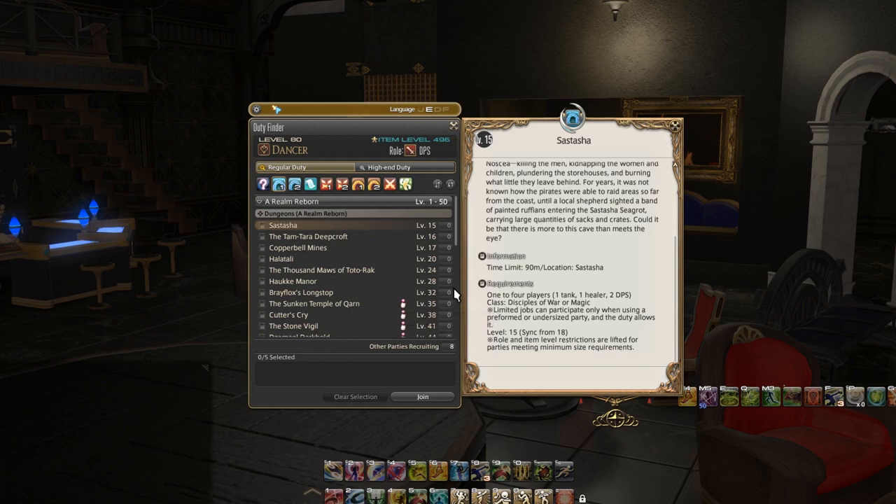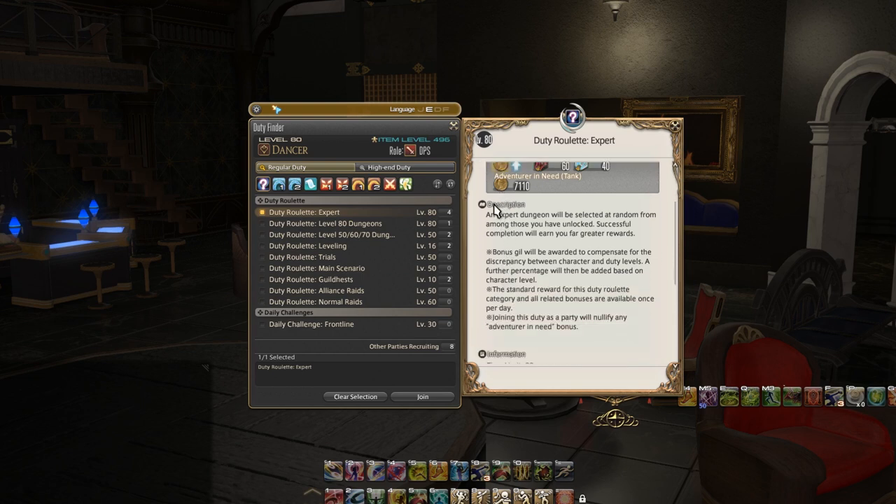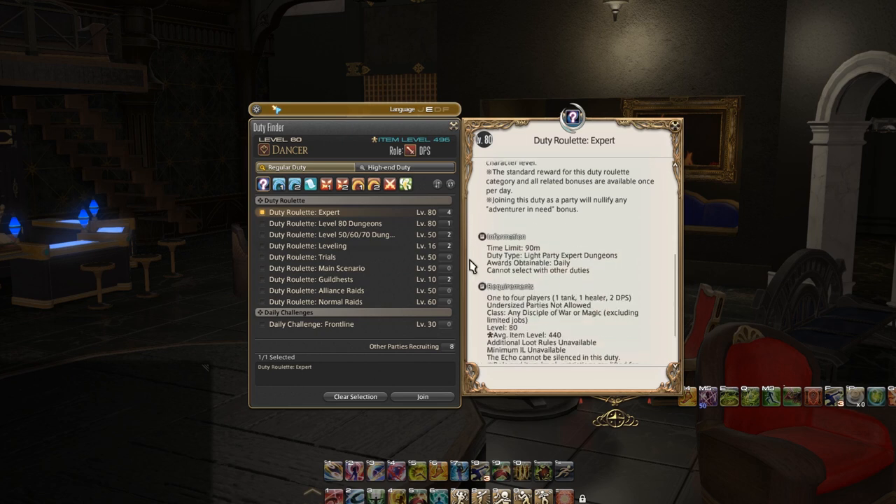So if we click duty roulette expert right now we have this little card on the side. It says at the top that this is duty roulette expert, then it shows the rewards — hovering over them you can see you get Gil, Tomestones of Phantasmagoria, Tomestones of Allegory. And it says adventure in need: tank, so basically whenever a role isn't being queued enough you get this adventure in need bonus. If you flip over to something like alliance raids you can see adventure in need says DPS — it really depends on the content.